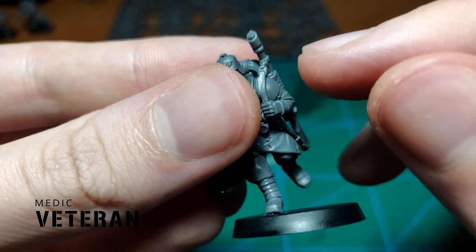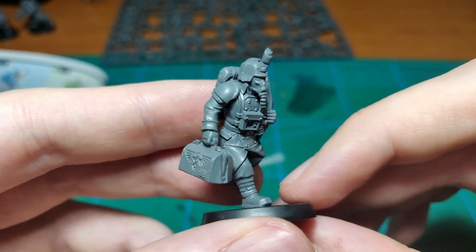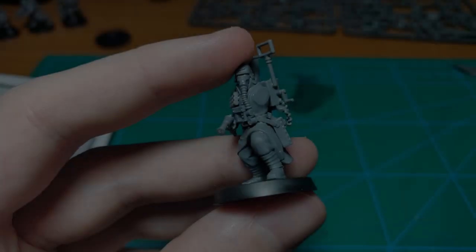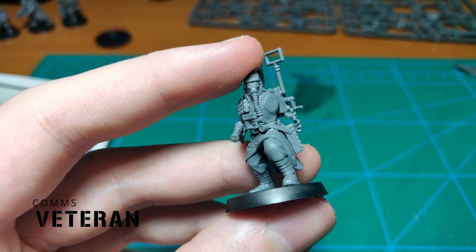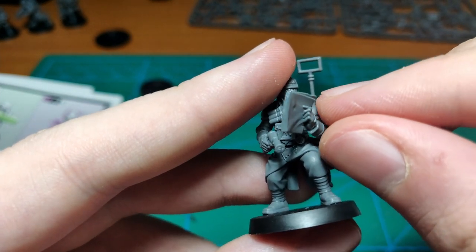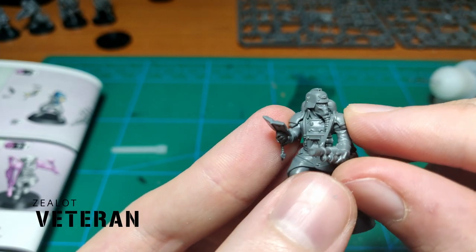Number 5 is going to be our Medic Veteran to heal up some of the wounds we'll get. Number 6 is going to be our Comms Veteran, useful for relaying orders.